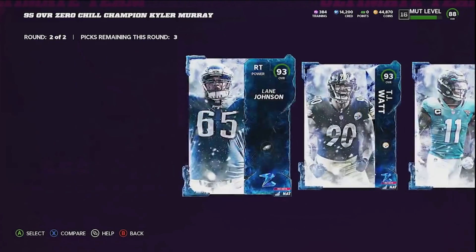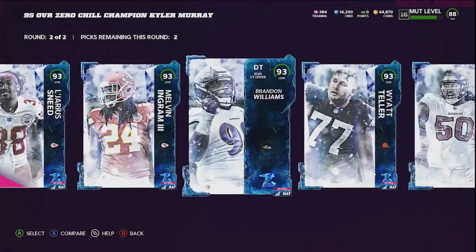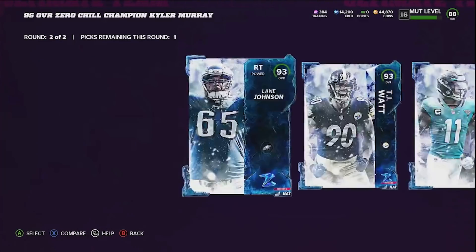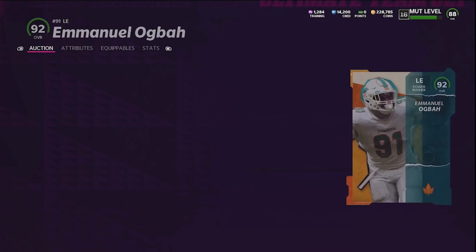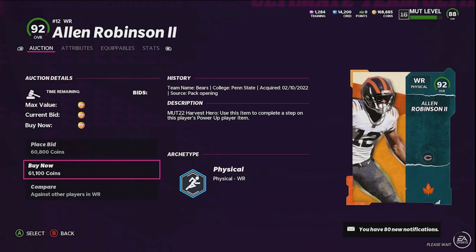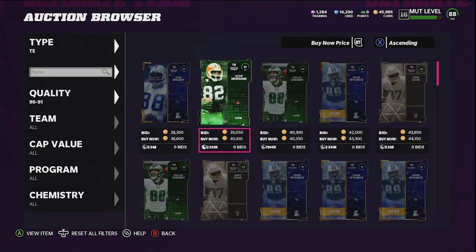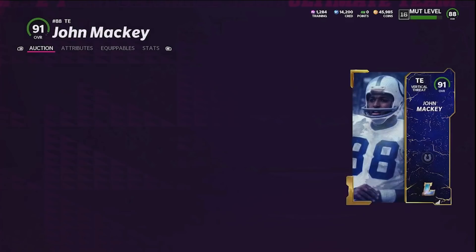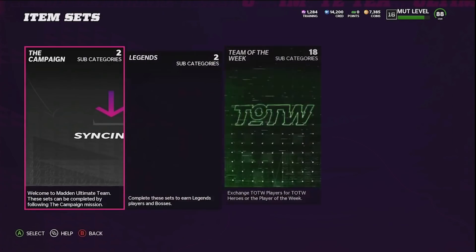Here are all the end-cats you can choose from the Kyler Murray set. I'm gonna pick Legerious Sneed, Darius Slay, and Lane Johnson. Now for the Harvest set — these guys go for around 60k each, so it'll cost about 180,000 coins to complete. Before that, I need to pick up a second tight end to back up George Kittle — I'll go ahead and pick up John Mackey.